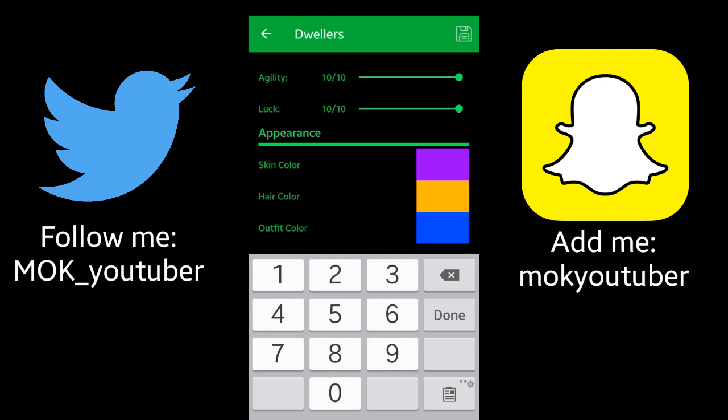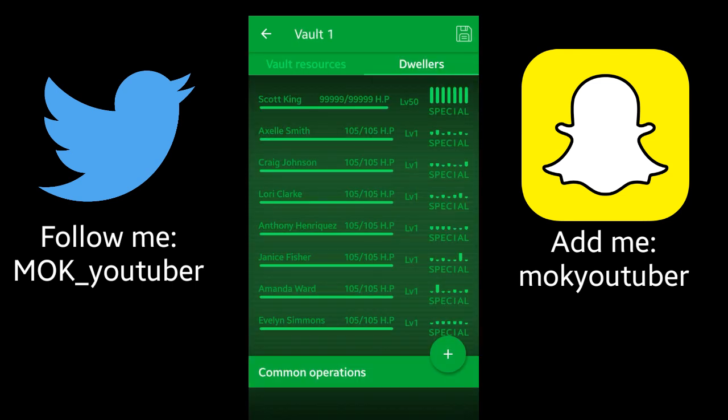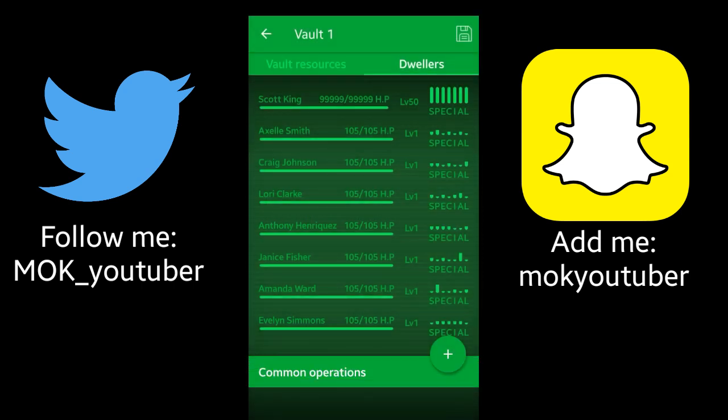Then go ahead and click that little save button at the top right corner — click it again. There you go, it's saved. Now you can go ahead and go back to your vault.